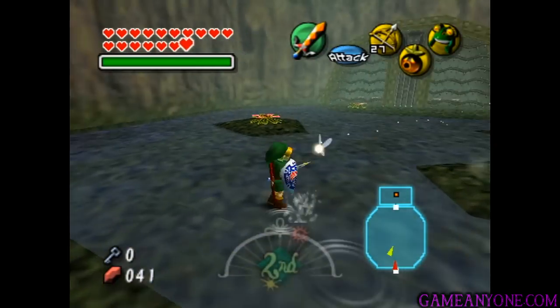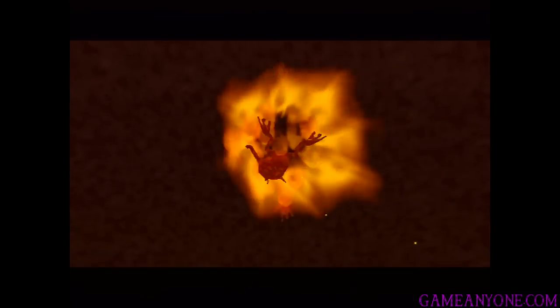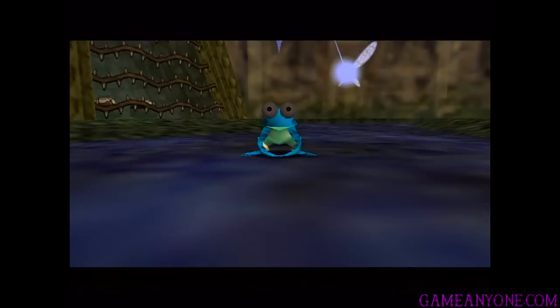And then we get to defeat this Gecko one more time — remember, this is the guy who turns into the frog. A little more equipment does make this go quicker as well; we can use the Gilded Sword to finish that phase in one shot. If you want, you can use Fire Arrows, which will deal more damage — it'll only take two shots to kill him. And two shots will take care of him. He'll fall down, be defeated, and then turn into the final frog that we're looking for.